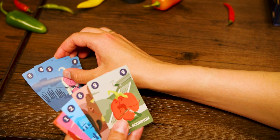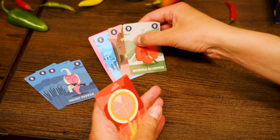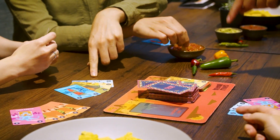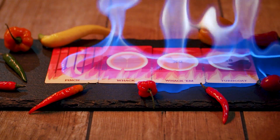Gameplay is simple. Form Chili Pepper gangs by playing at least three of the same or three different Chili Peppers from your hand. Try to keep them together to score more points. The game gets hot with hot cards — use them to attack your opponents and grow your influence.